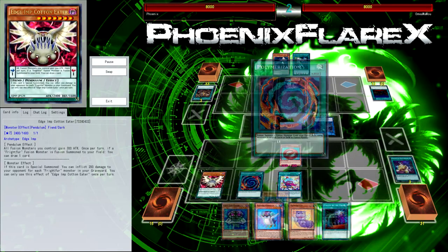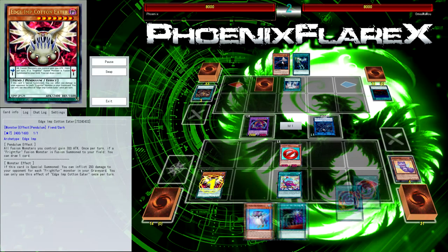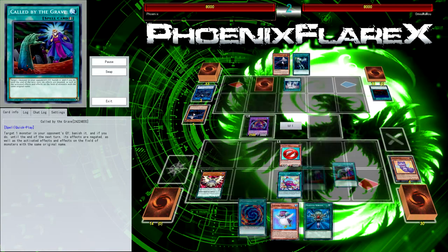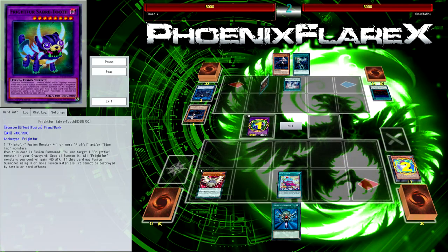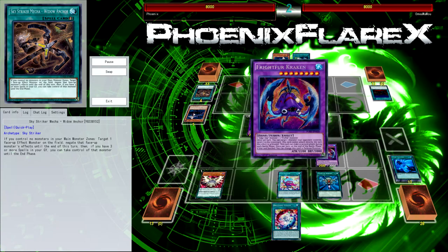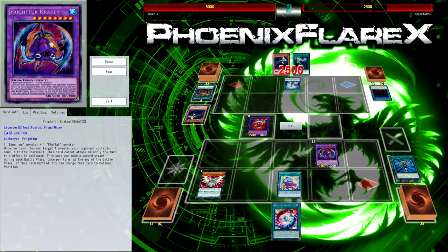There's some argument to be made of letting Fluffle go first even if you're playing Skystriker, but my opponent doesn't feel like that is the correct play. So all of these games are going to be going second. My opponent has sort of a weird start - it still ends with double Widow Anchor set, but Shizuku in the end phase for end-phase search is pretty much not really that impactful.